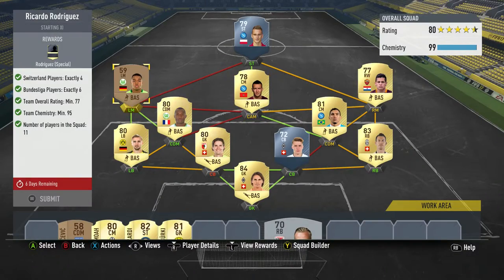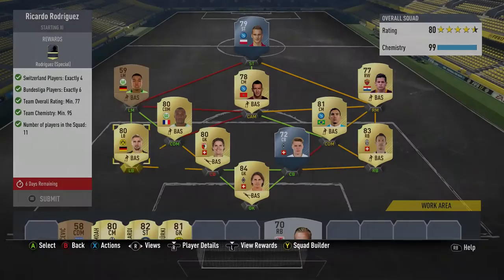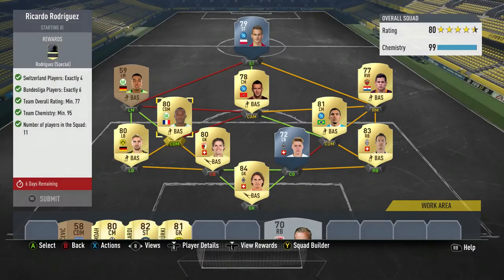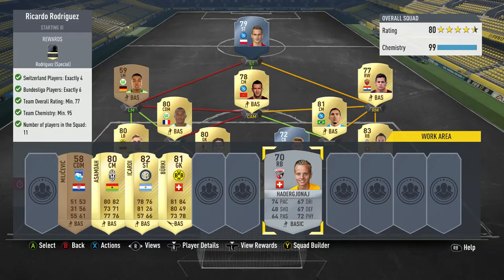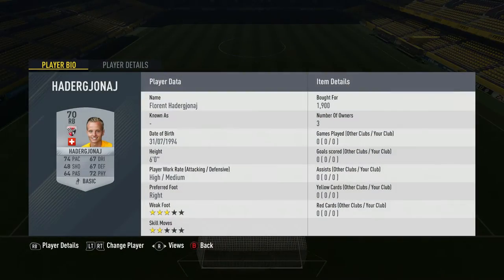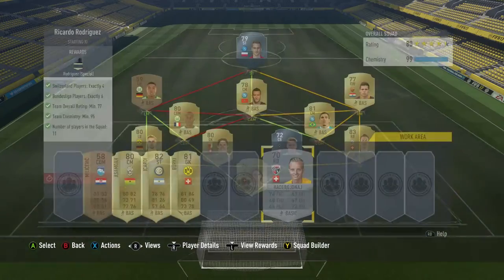Untradeable — so this would be a very cheap one for me, I believe I got him in a bronze pack. More untradeables. I'm trying to go to this Gilavaggi kid but it wouldn't let me — there we go. Untradeable.